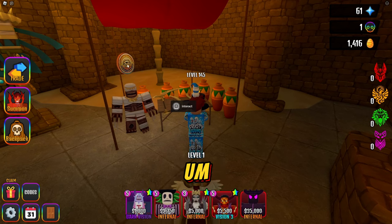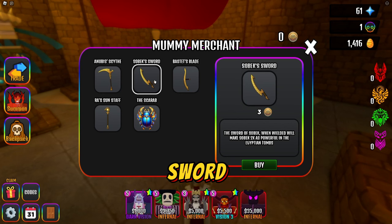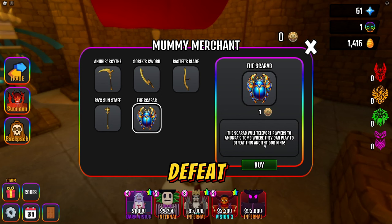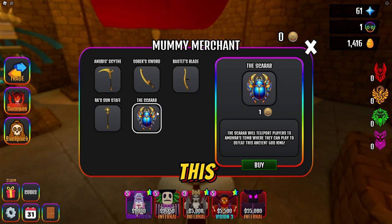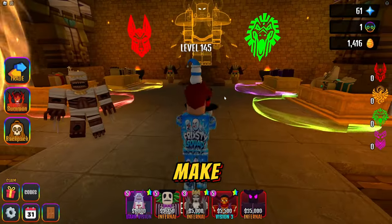Upon completing this, here's what the token looks like. We have Anubis's scythe - when wielded it will make Anubis two times as powerful in the Egyptian tombs. We have Sobek's sword, Set's blade, and Ra's sun staff. There are scarabs right here - it only costs one coin. The scarab teleports players to Amon Ra's tomb where they can defeat this ancient god king. Everything else costs three coins, so the scarab must be really rare since it only costs one. That's pretty cool - I already fought him once and have a poster of him.